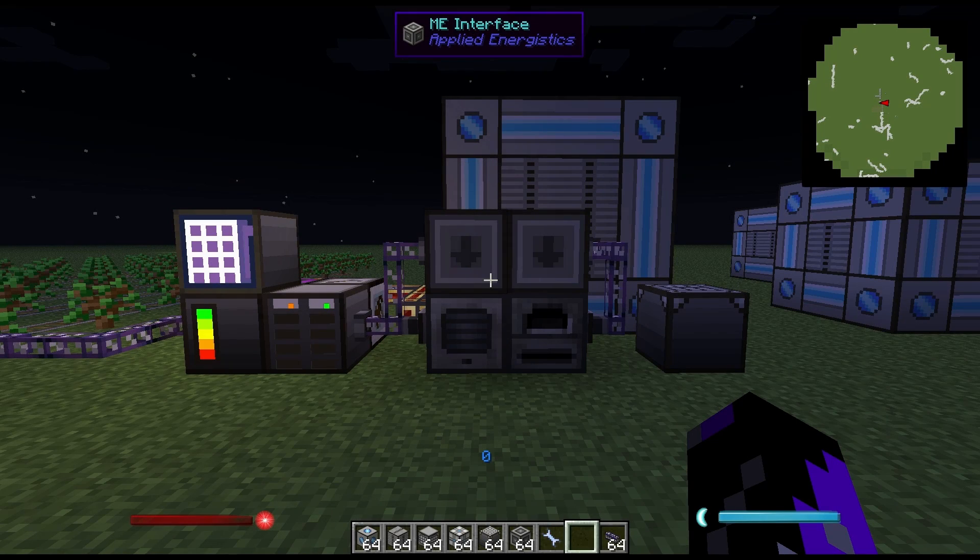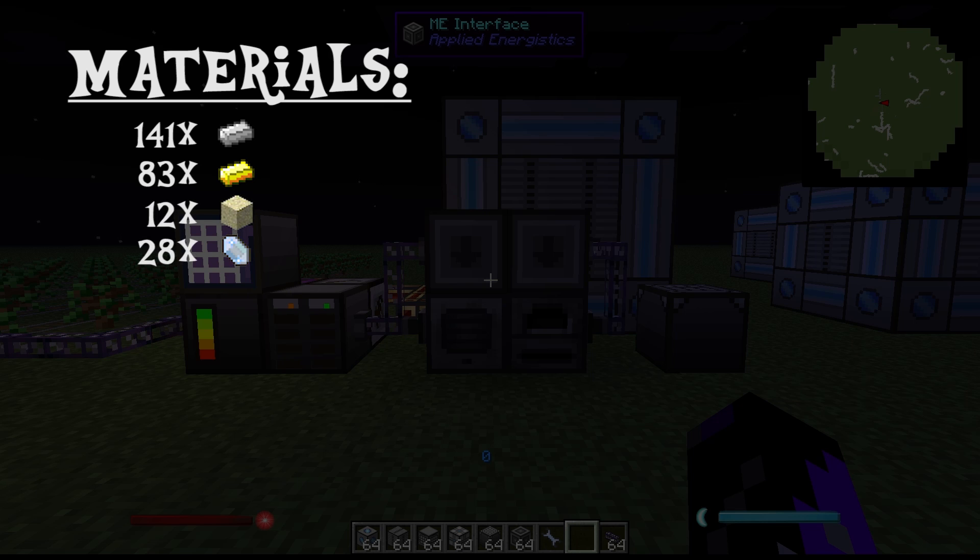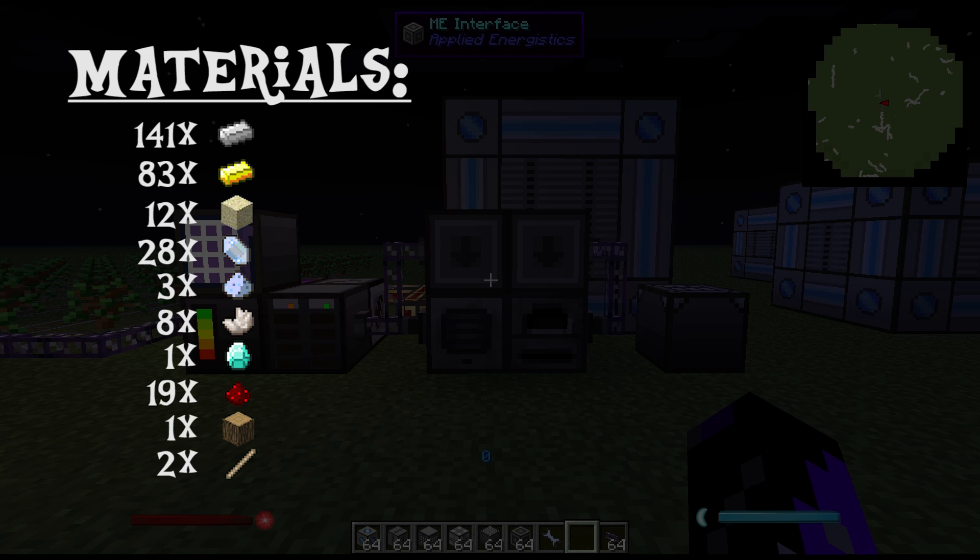In order to meet the minimum requirements to make a MAC processor, you're going to need 141 iron, 83 gold, 12 sand, 28 certus quartz, 3 certus quartz dust — which you usually gather alongside certus quartz — 8 nether quartz, 1 diamond, 19 redstone, 1 wood, 2 sticks, and of course lots of coal so that you can run your machines.